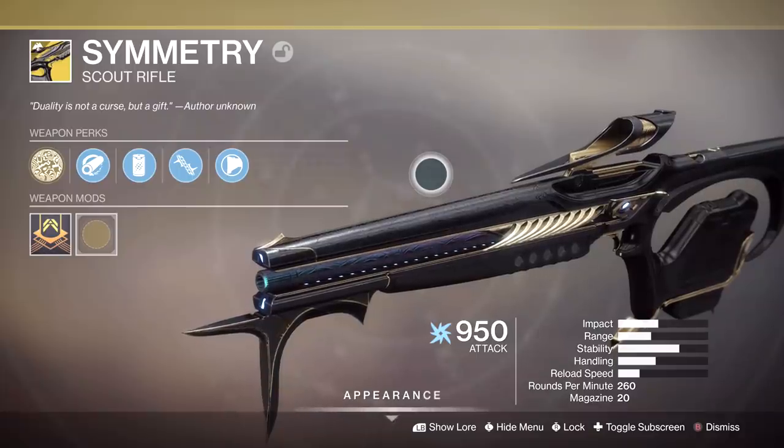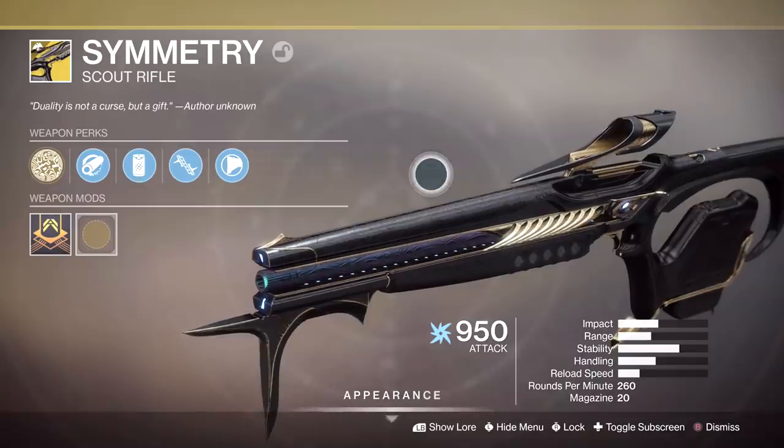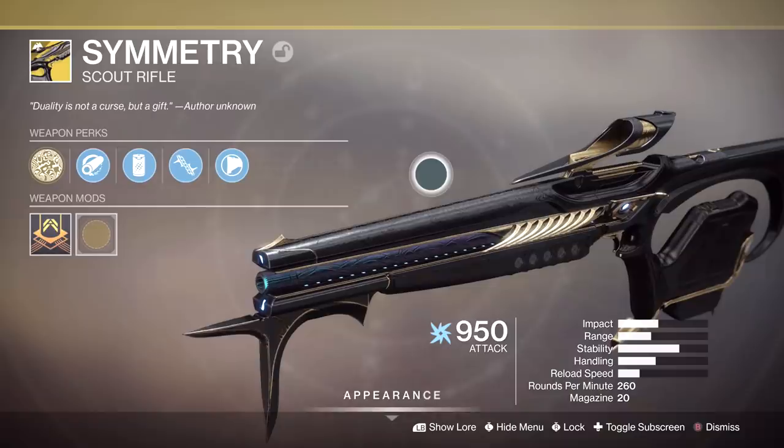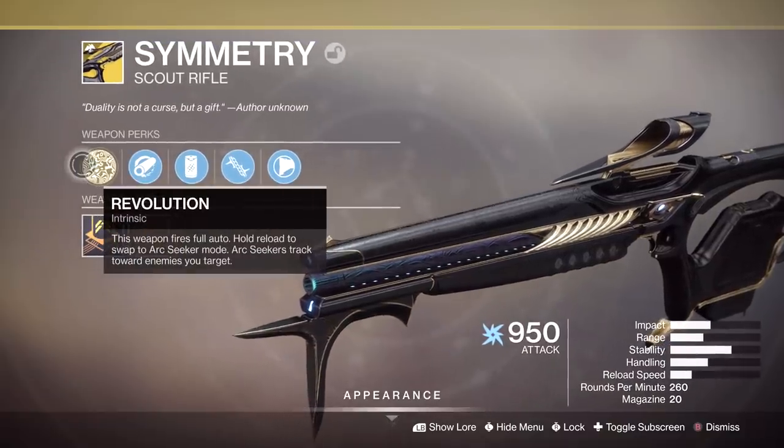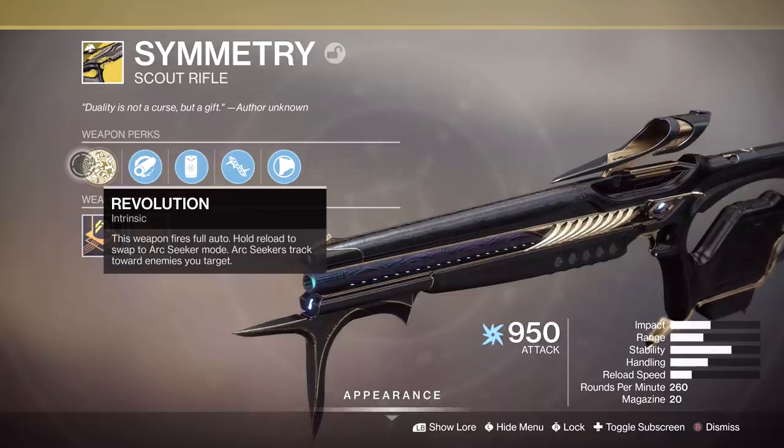I am a huge fan of scout rifles, so the second I saw this coming out, I don't care if you initially get it from level 1 with a season pass. It's going to be the first weapon I use for a video because it's going to be so popular already. So this is the Symmetry. The special intrinsic perk: 260 RPM scout rifle, so it fires in full auto.